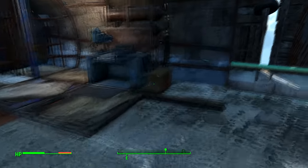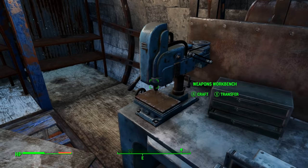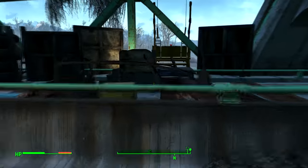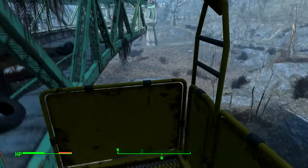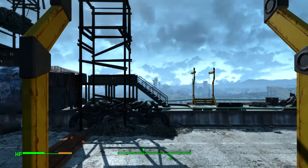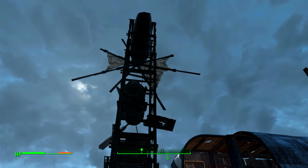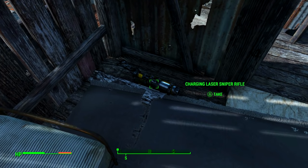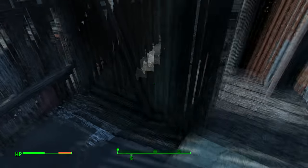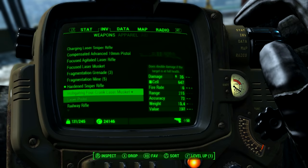There's actually an even better sniper which I'll leave a link to in the description, but it's quite a way from this location which is why I wanted to do a separate video showcasing this one. If we go up here we can take the lift upwards onto the balcony — there are actually no raiders here oddly enough, just these awesome windmill power generators. You can use this place as a bit of a base, there's a bed here you can sleep in, and more importantly there is a charging laser sniper rifle.